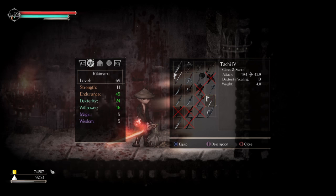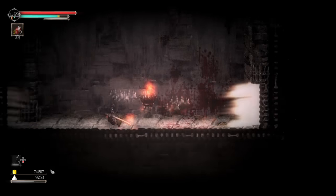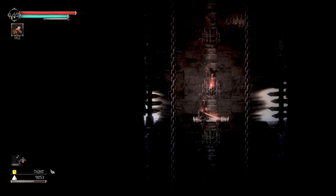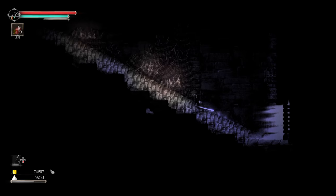There it is — the tachi. It's a class two sword. You can just get to class two and stop and you'll be able to use it, so you don't have to put a bunch of points into strength or anything like that.